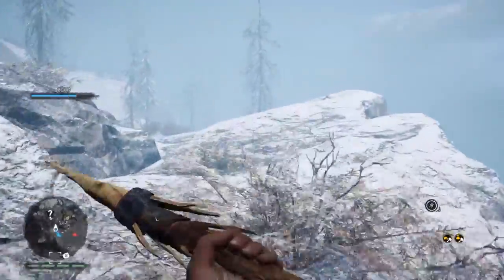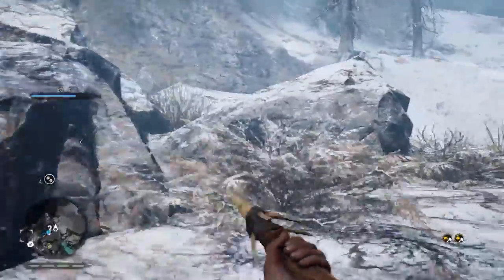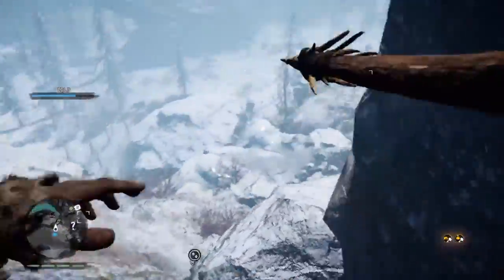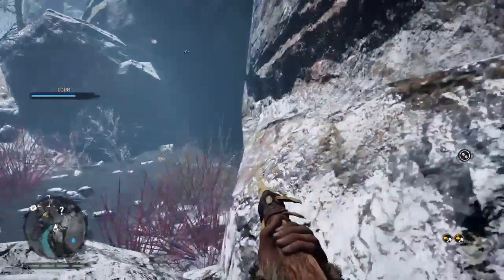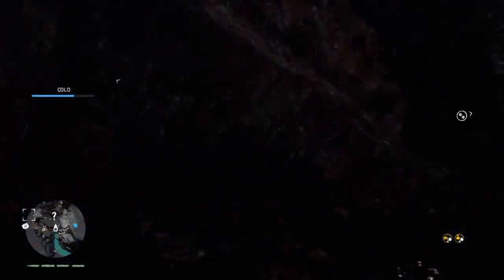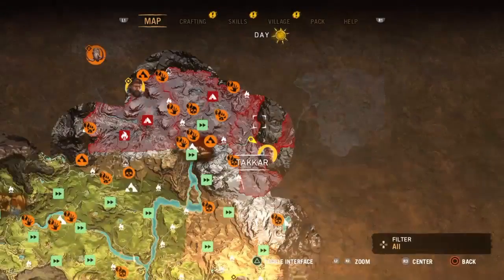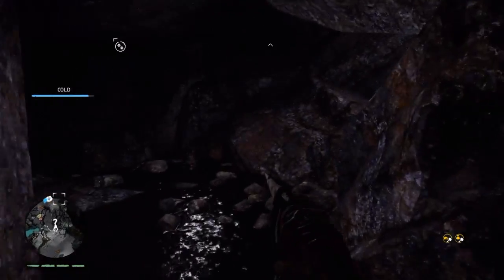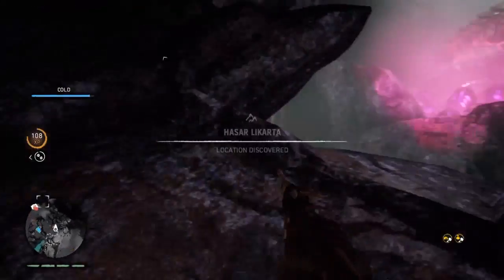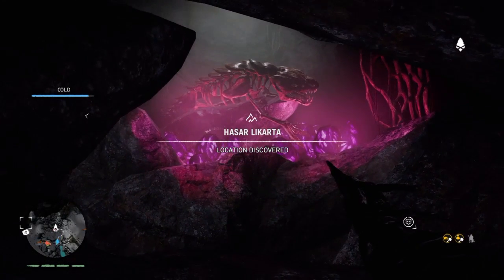My friend told me about this because you get a trophy and I'm trying to platinum this game. I thought it was somewhere else but I saw this cave so I went to look. You can see where it is on the map — you might want to pause it here cause I go pretty fast. Once you walk in and turn to look at it, you'll get the trophy and there's the easter egg. It's pretty cool, hope you guys enjoyed.